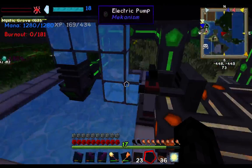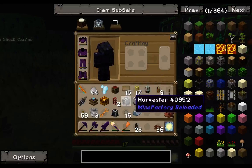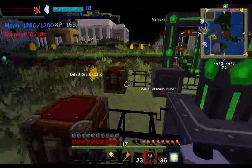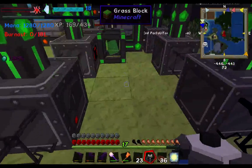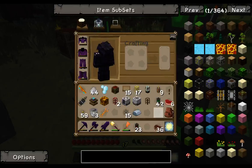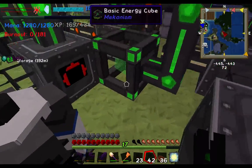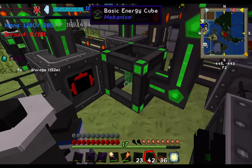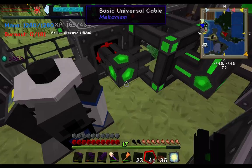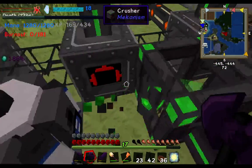For the rest of the setup, grab the hydrogen generator, put it close to the Mekanism machines, and hook it up to one of the input faces. The basic energy cubes have only one output and every other face is an input — I believe that can be changed, but don't quote me on that.